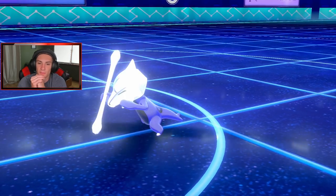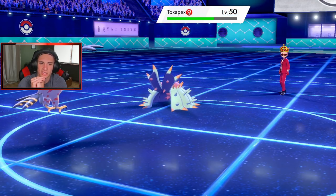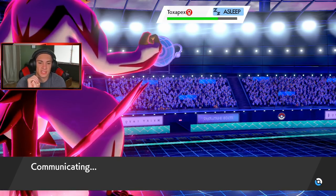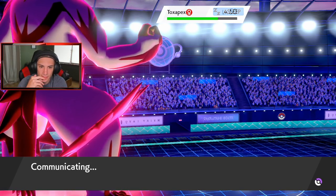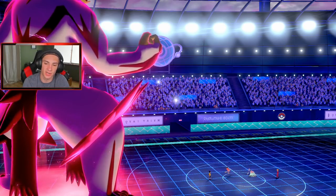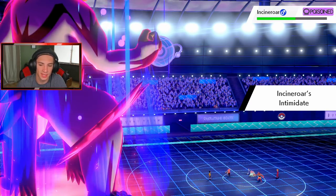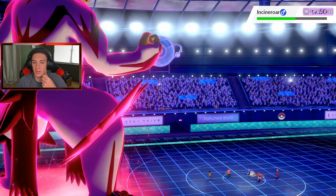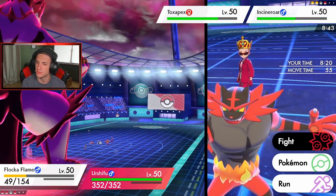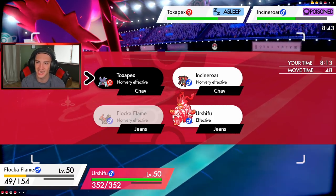We got a poison there, that thing's still sleeping. I think Tailwind might end soon. He's definitely going to Fake Out my Talonflame, then I'll have to use a fighting move — probably a Max Knuckle to boost my attack. He's going to go Incineroar for sure and take out Talonflame. Intimidate comes out — he's going to get that attack drop. It's a little rough but we'll manage with Max Knuckle.